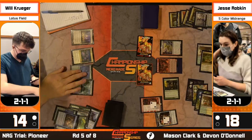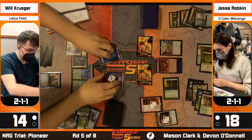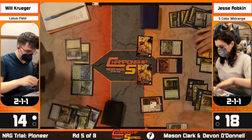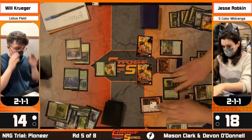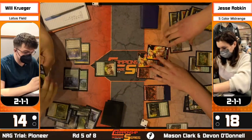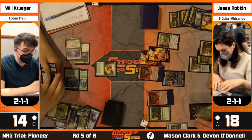Will Krueger has Otowara floating six mana, rips a Vizier of Tumbling Sands to untap a land - knows he's basically done for so he has to go for it this turn. Emergent Ultimatum on the stack, and there's another counterspell from Jesse - Dovin's Veto on that Ultimatum. That might be lights out. Krueger did have one more card in hand that we couldn't see - looked like a Hope Tender. Now can Jesse present a lethal attack? Gigantosaurus, two Fable tokens, and the potential Reflection can attack - that's nine damage, putting Will to five.